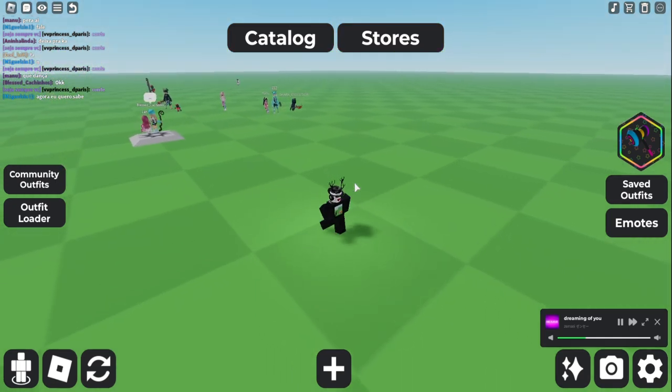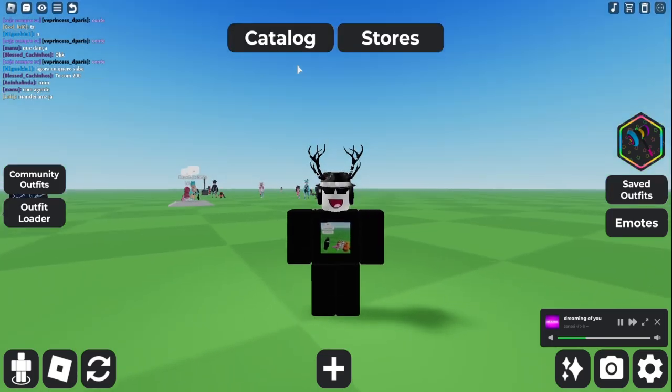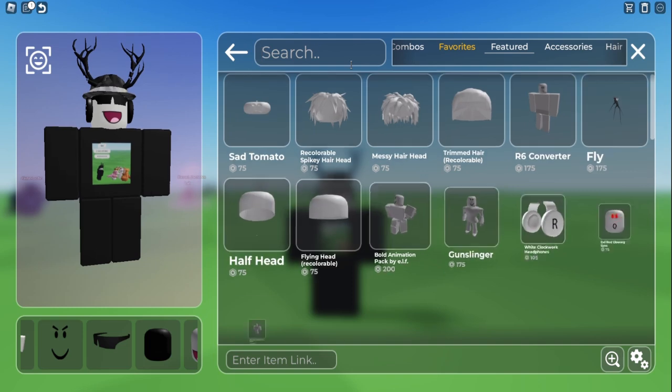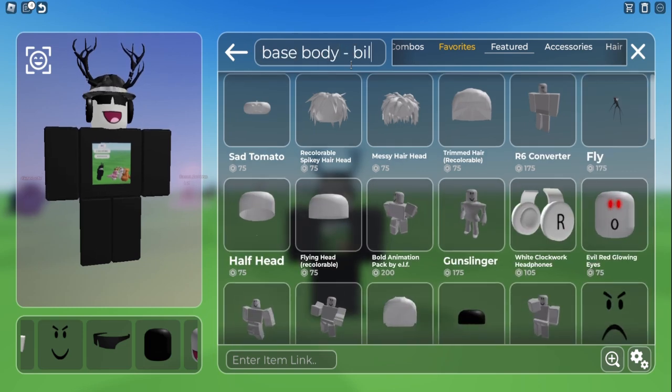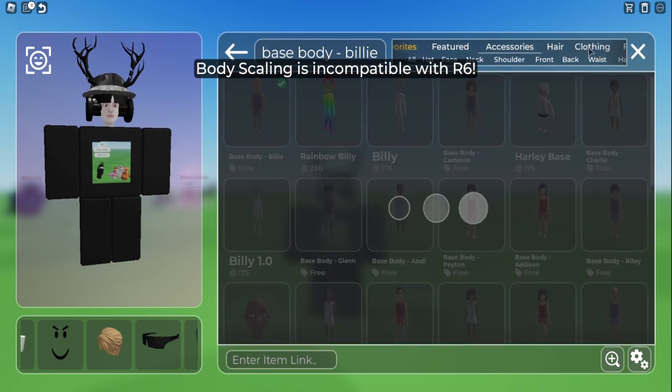So right now I'm inside of Catalog Avatar Creator. All you have to do is search for Face Body Billy, and then we're gonna equip it. It's gonna look very ugly.